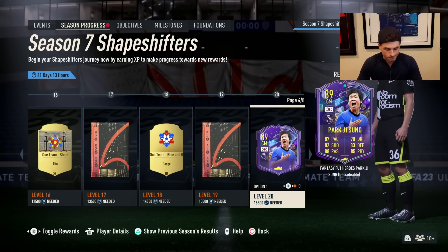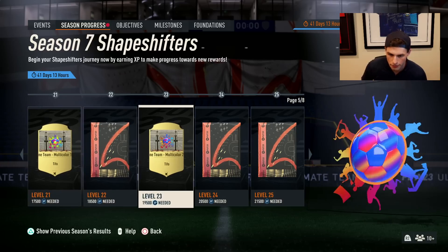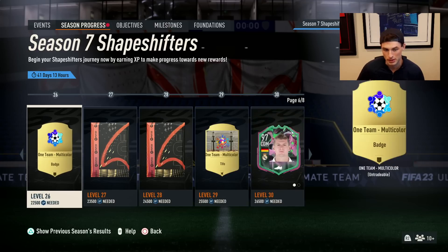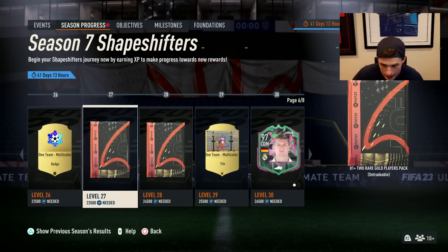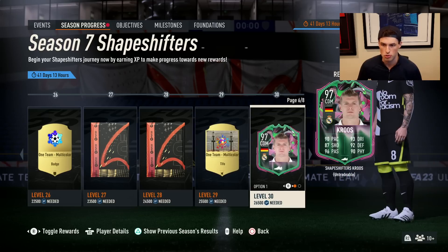Park Ji-Sung on the market — how many coins are we looking at? Park Ji-Sung on the market is only 180K. He's down a lot today, but this pack is going to be worth way more than 180K. Next page — we've got an 812, we've got an 86-2 again, we've got a 585 for level 25. Level 27, 81-2; 10-82 for level 28; and level 30 — it says page 6 out of 8, so we keep going.